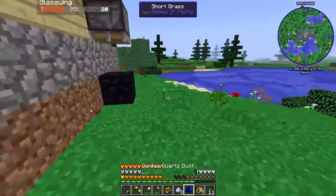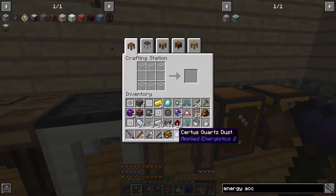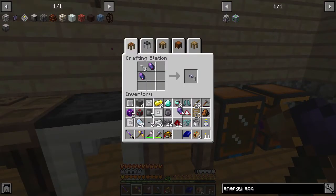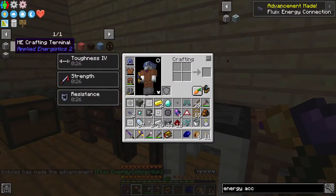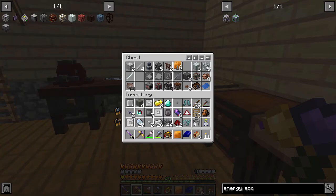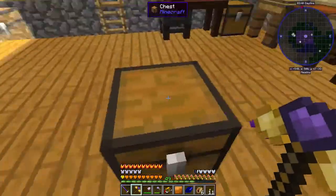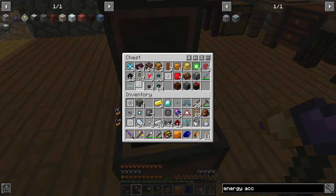This early game is a lot of crafting, but later we'll set up systems to automate it — basically all of it is automatable, it's just a matter of getting there. We need two pure certus quartz crystals for the calculation processor. Vacuum tubes require nickel plates, glass, copper wire, and redstone. The copper wire just needs a piece of copper run through wire cutters. Let's grab a piece of glass, redstone, and the nickel plate and get that cooked up.